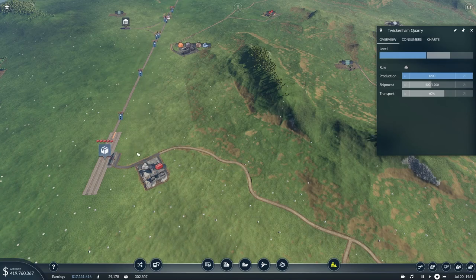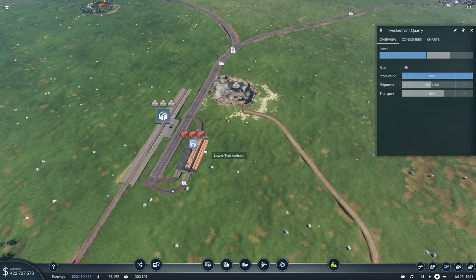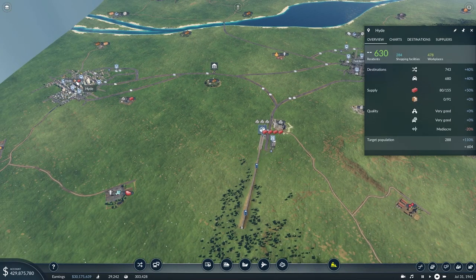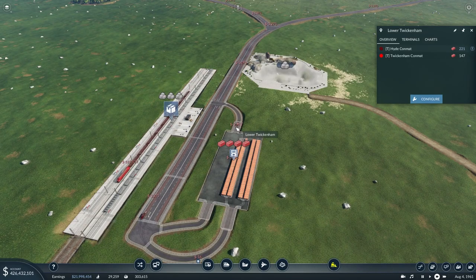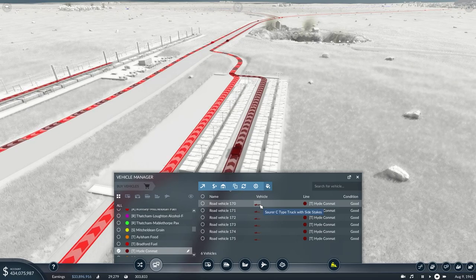We're going to carry on today by starting off having a look at the conmat line just to see what is going on. Obviously that stone quarry there has just leveled up, and it's going to start putting out a lot more supply of stone — we need to make sure we're moving that away. But already we can see a problem: Hyde conmats just can't take the load. If we have a quick look at Hyde and see what the demand is, we can see there's plenty of demand there. So really, it's a matter of getting some more trucks on this line. This is the one that's struggling the most — Hyde conmat in particular is struggling.